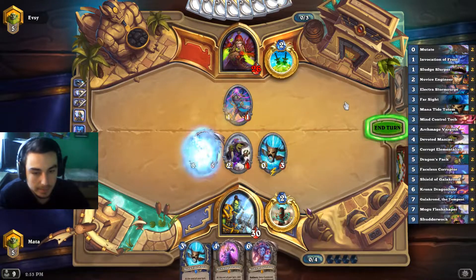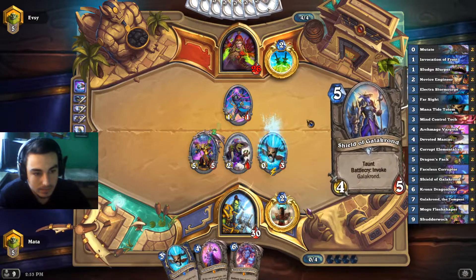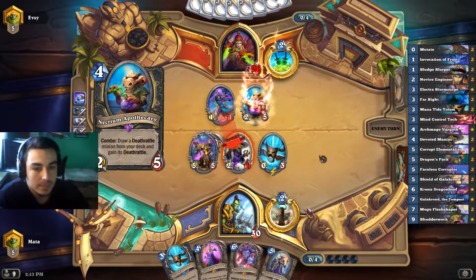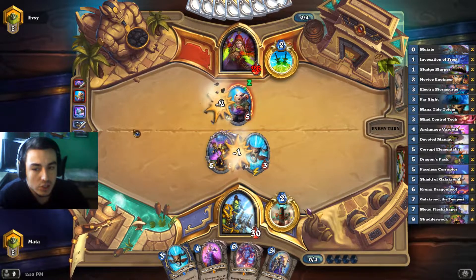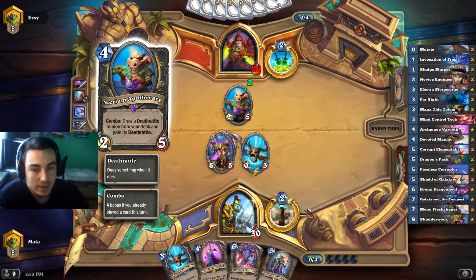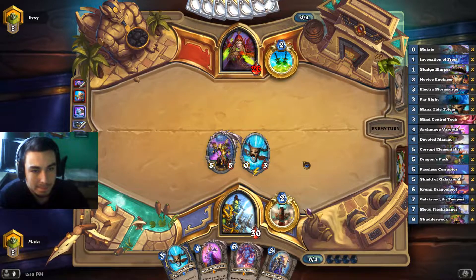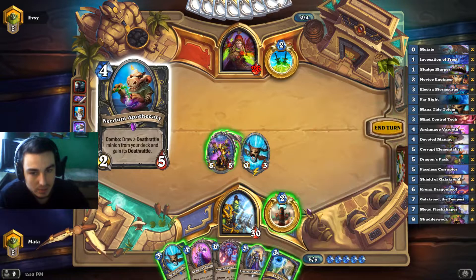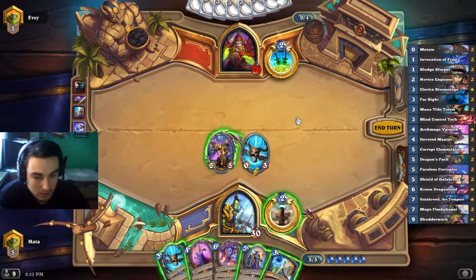Could be worse, but all right, I'll take that. He just tempoed out the apothecary and shadow stepped it, so he has a two-mana copy. I'm not sure if he messed up — he maybe didn't know you need to combo it. But okay, here we will play Shield of Galakrond.